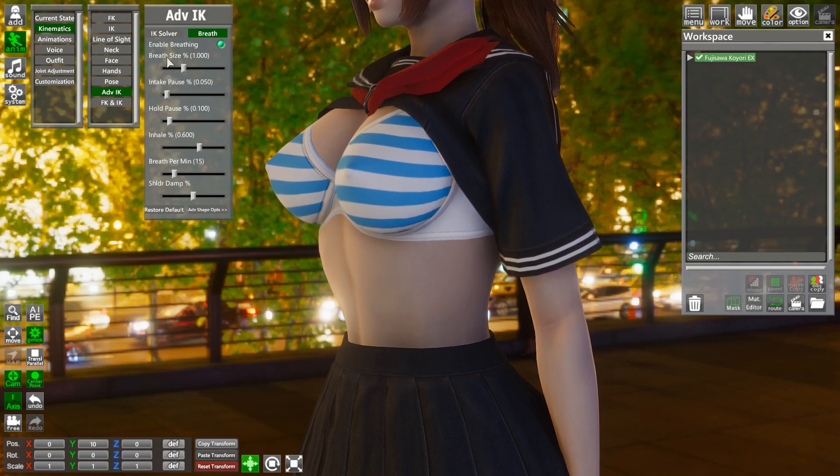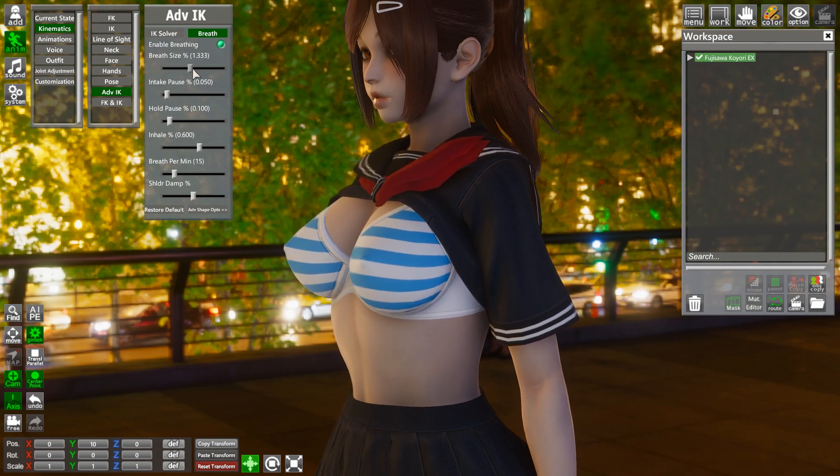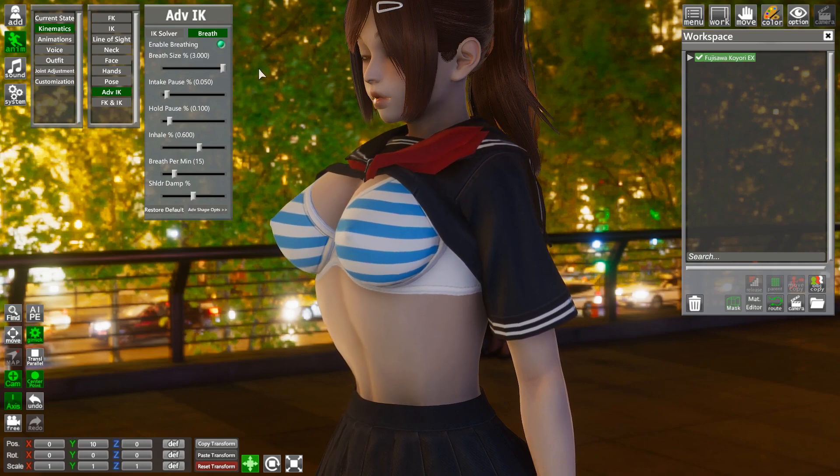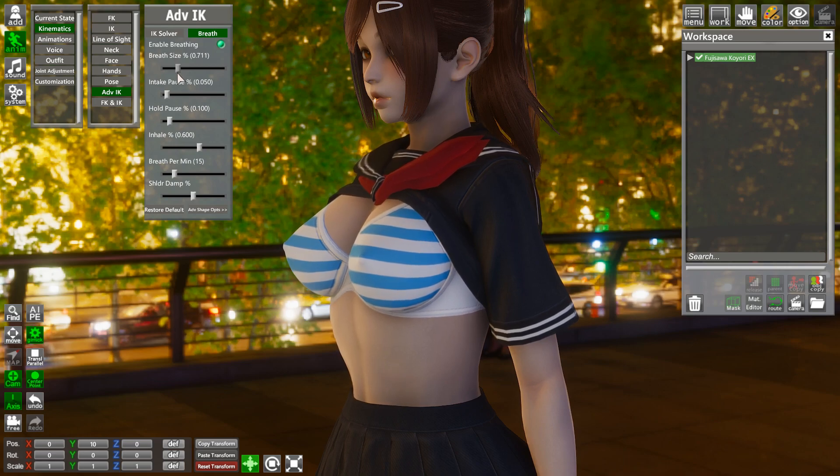There's a lot of sliders over here, but the most important ones, in my opinion, are breathing size and breaths per minute. Breathing size — do not turn that up too much, or it's going to look like the chest is actually going to consume the character itself. Usually I leave it at about 0.7.